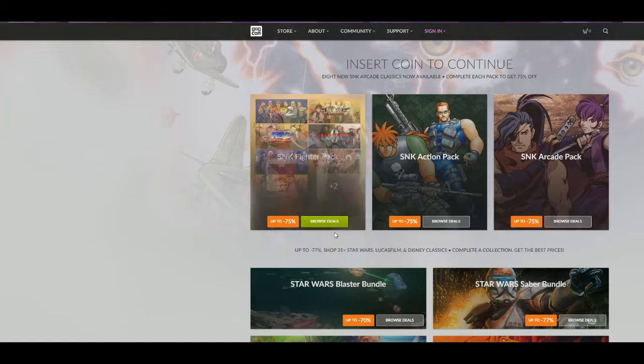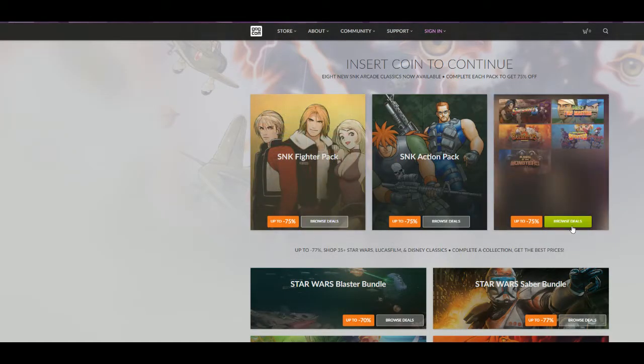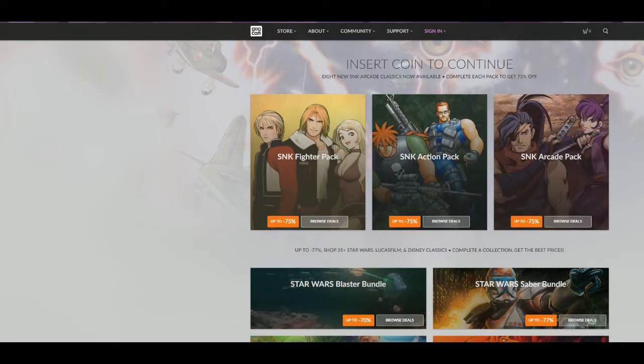You can get these on GOG. What is special about these is that they come in a really crappy front end — they're not full Steam ports. They're basically just ROMs in a front end. Basically what happens is it comes with the ROM and the Neo Geo BIOS. If you've tried to run an emulator or a ROM any time recently, you know that it's a lot harder to find the ROMs and especially the BIOS for these.